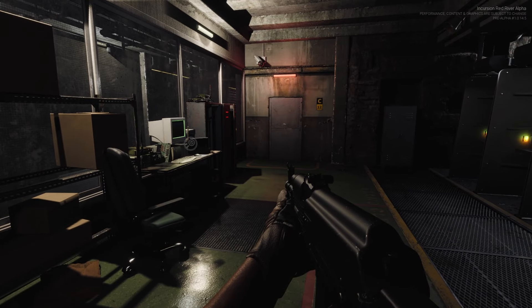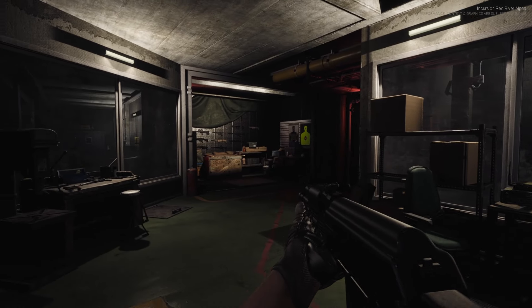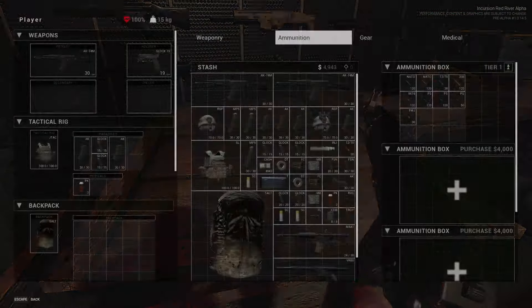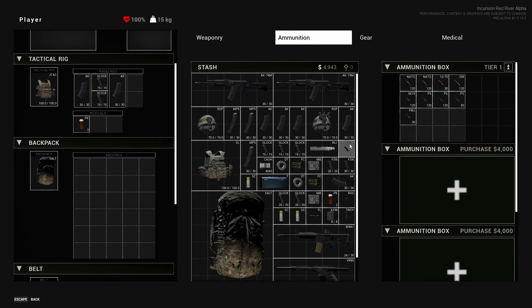Let's talk about everything you're seeing right now. Please keep in mind this is hardcore early access — it came out April 10th. Let's first look at the stash. The stash is really cool. You've got your standard grid inventory that you have in Tarkov, as well as many other games.